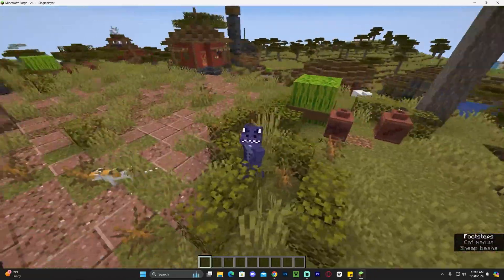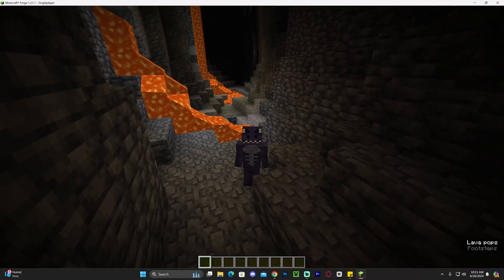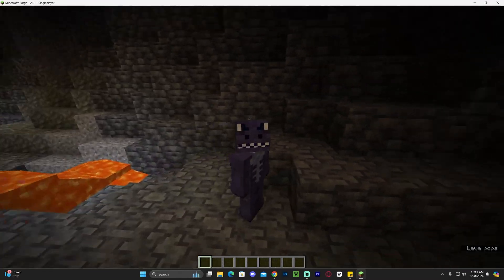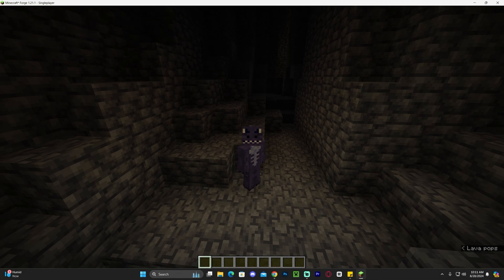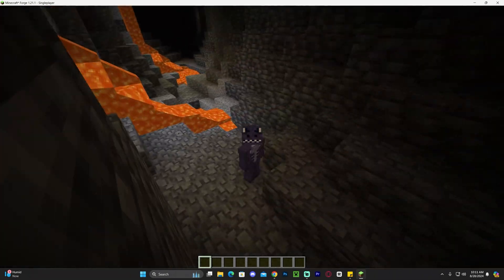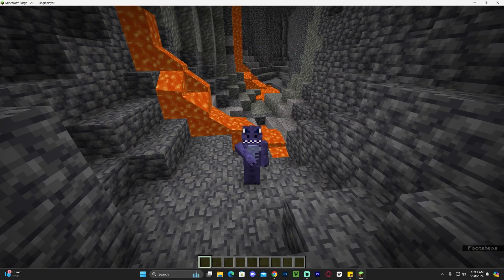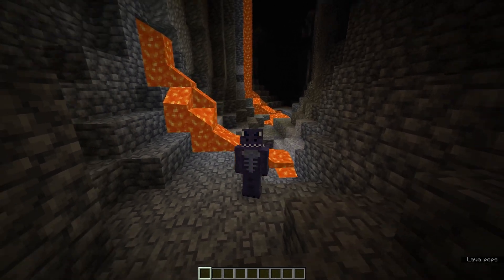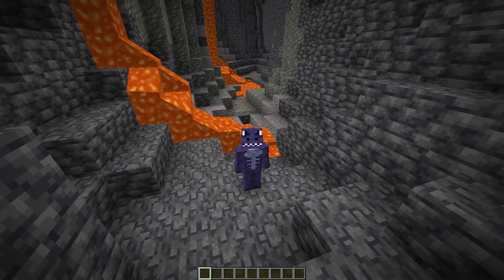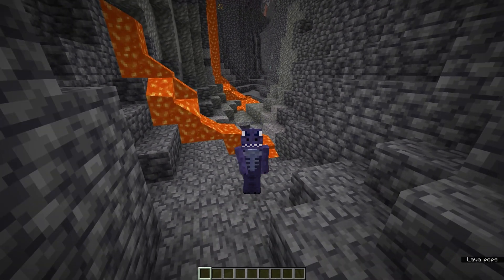Once you're in the world, go somewhere dark to test the mod. Here we are in a cave — it's really dark — but if I press the letter G on my keyboard, everything turns super bright. There we go, the Full Brightness Toggle mod is completely working on Minecraft. I really hope this video helped you install the mods without any issues. If it did, don't forget to subscribe — that's all I ask in return. Bye bye!